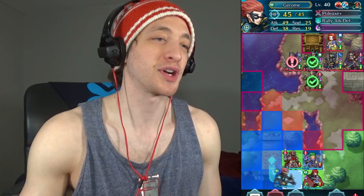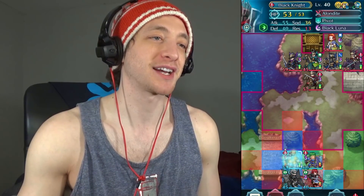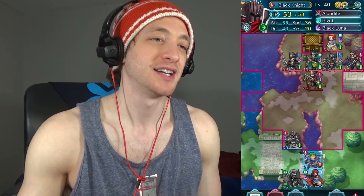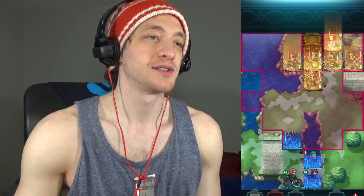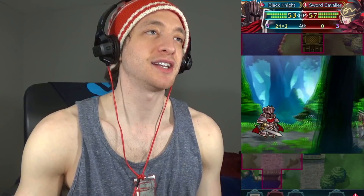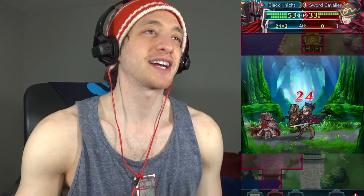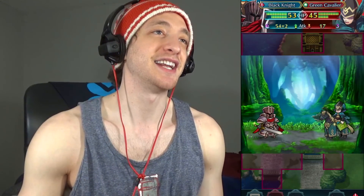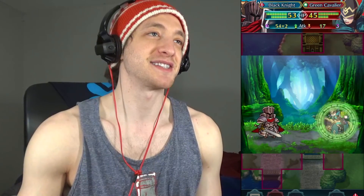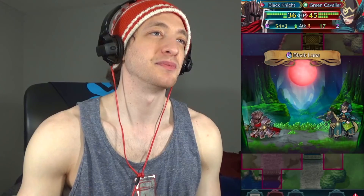So the first thing I do is bring Jerome down here. He's going to rally Black Knight. Black Knight's going to go up here and he's going to bait. And then we're just going to end the turn here. So this Sword Bro is going to come in — he can't do anything because he's getting ployed — and Black Knight almost kills him. He furies himself, and then Black Knight just decimates this kid.